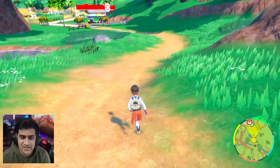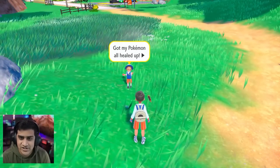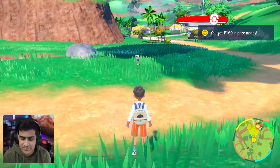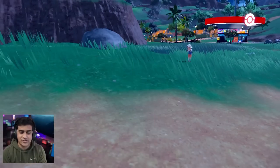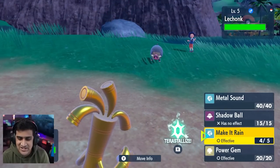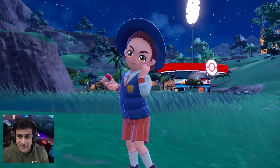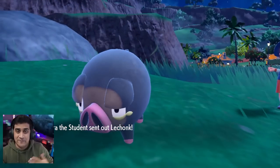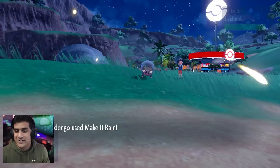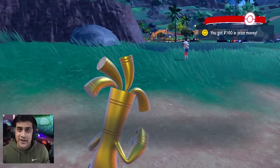We can maximize money by using either Payday on Meowth or Make It Rain on Goldango while fighting trainers. Saving in front of a trainer: attempt one without the Amulet Coin earned 160 in prize money plus an extra 370 from Make It Rain. With the Amulet Coin attached to Goldango and using Make It Rain, you get 320 in prize money and 740 picked up — effectively doubling everything. As you move to harder trainers you get more money. You can do this in big battles like the Elite Four — basically any battle in the game. It's just extra money for no reason.